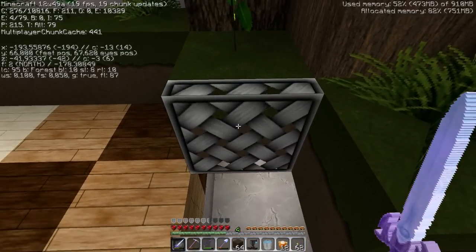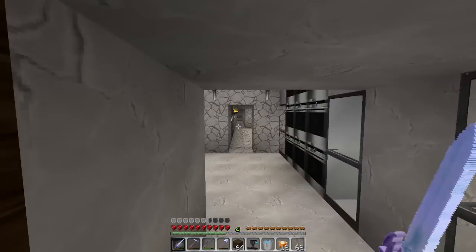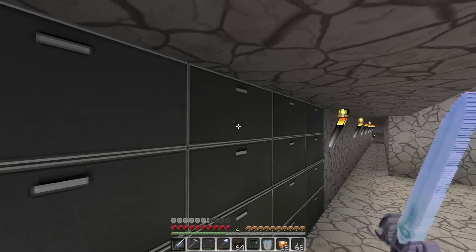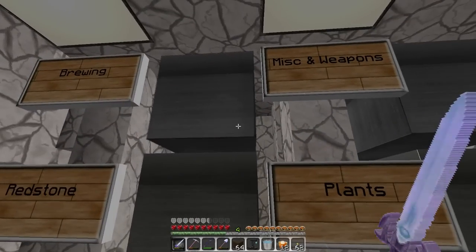So I'm on the newest snapshot now — 12w49a — and I'm going to show you what I've built. As you can see my shovel is nearly dead because I had to farm wood for my chests and then thought I could farm more.